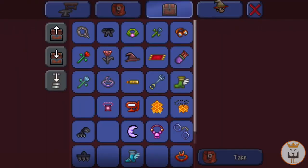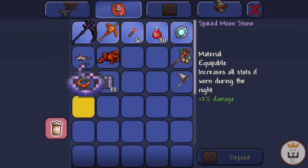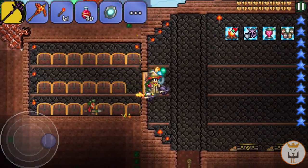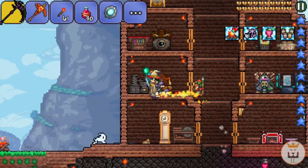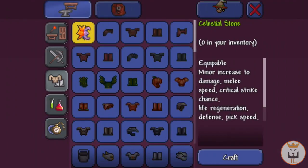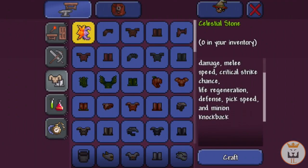Let's go ahead and make what you guys have been suggesting for a couple episodes — the Spiked Moonstone. That's the moonstone and it's really awesome. You guys said it's like one of the most OP items ever, so I'm going to trust you. We combine them at the Tinkerer's Workshop — and wow, it looks awesome! Minor increases to damage, minion speed, critical strike, life regen, defense, pickup speed, and minion knockback.